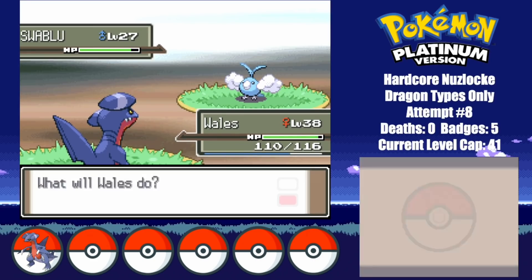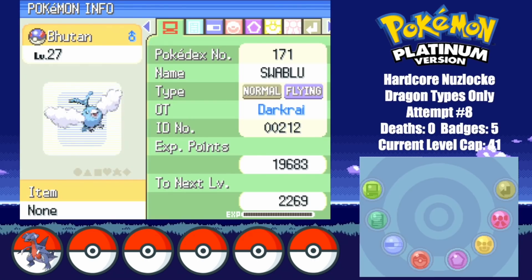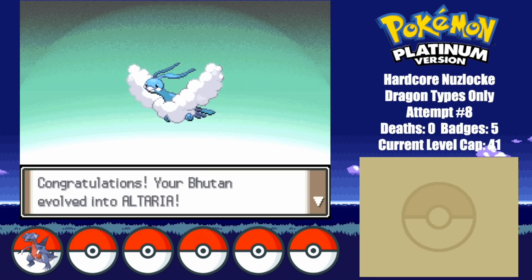Anyways, I end up finding the Swablu, catching him, and calling him Bhutan. His nature is also Serious — what are the odds? I do some training with him, and he finally evolves into an Altaria. I guess my entire team is complete now.